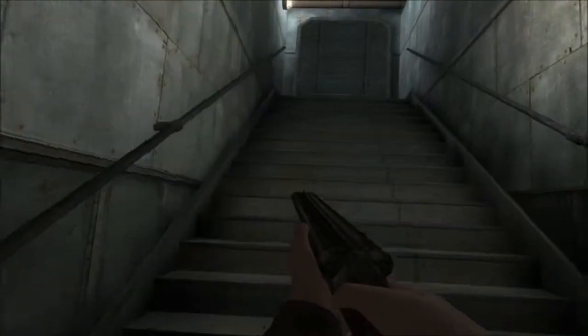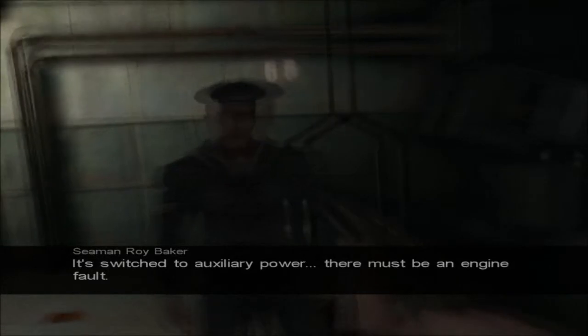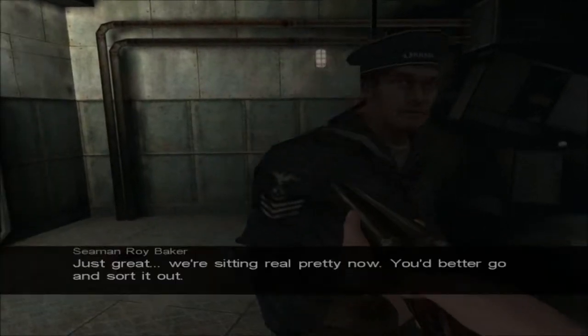It's locked. Oh, but it's locked. What the hell? The lights went off. Where's this at? Oh, I can barely see anything. What happened? Switch to auxiliary power. Oh man, there must be an engine fault. Yeah man, there's an engine fault. Just great. We're sitting real pretty now.